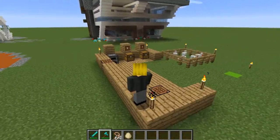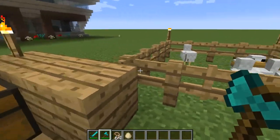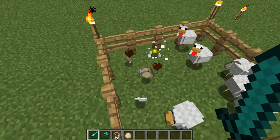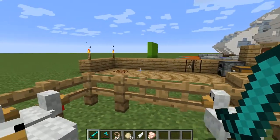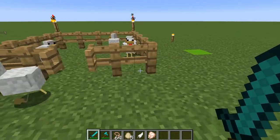What we need is to kill a chicken, and we've got many chickens over here. We can kill them the good old-fashioned way and get ourselves some chicken and a feather. But if we want chicken nuggets, there's a different way we have to kill them.